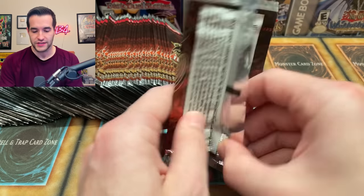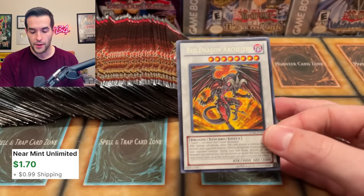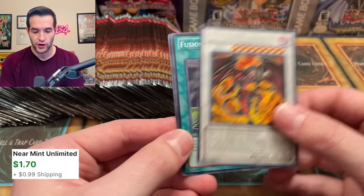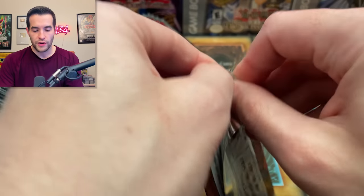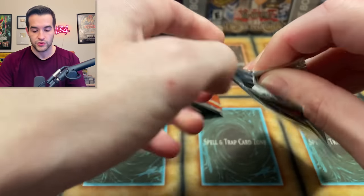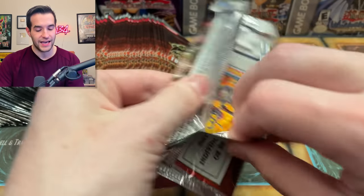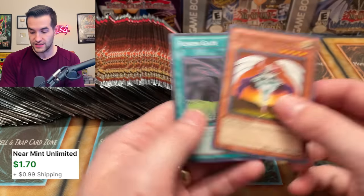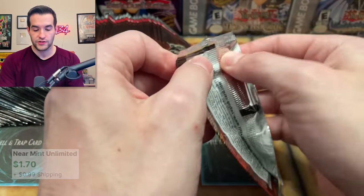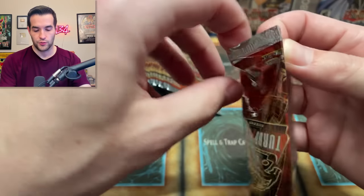100 packs, let's get some nice pulls. There's a Red Dragon Archfiend — not guaranteed to have a rare. Fusion Gate and Bountiful Artemis, very nice. This is going to be somewhat of a longer video, so if you're enjoying it, make sure to subscribe to the channel because we're going to try and open up more amazingly awesome stuff like this in the future. Opening it backwards — 100 times is going to get crazy.